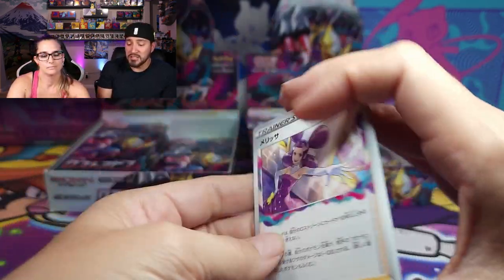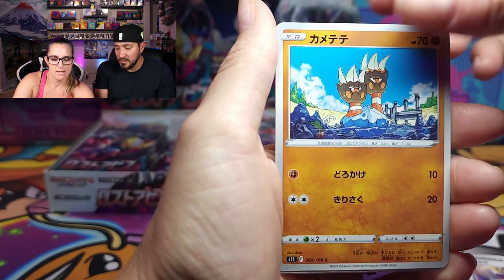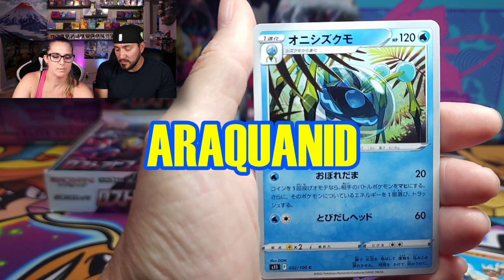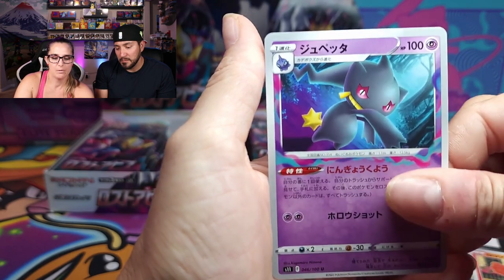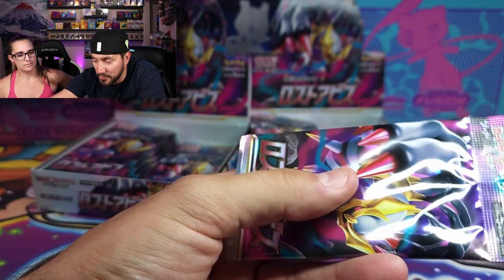Are you guys excited for Lost Origins? Oh! There's Fantina. And Binacle. And what's the — oh that's actually Dewpider. Vulpix. And we've got Banette. Look at her. Name in the hall! Woo! I'm impressed. Busted out my Pokemon Encyclopedia before we did this one.